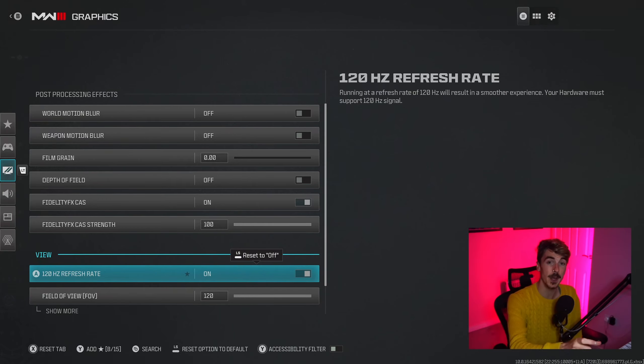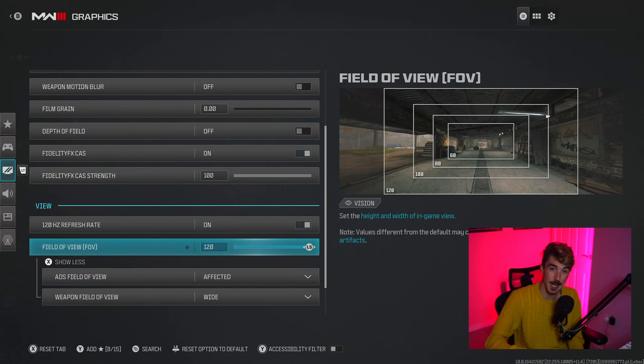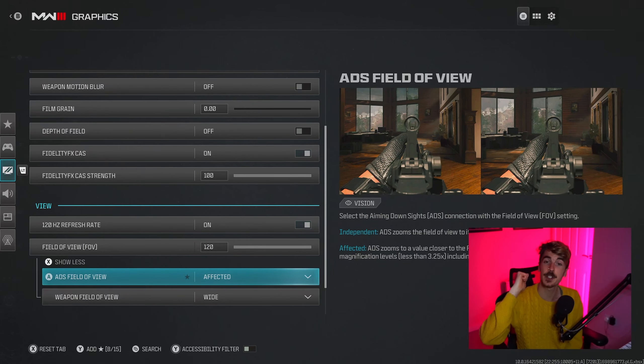At that lower strength you'll still get a little bit of sharpening without screen tearing or losing too many frames. For next gen console players I recommend 50 and above, but you can always experiment with what works for you. For 120Hz refresh rate, we want that switched on — that allows us to have 120 frames per second, assuming we've got a console and a monitor that supports it. On next generation consoles we can play Call of Duty at 120 frames per second, but you'll only see this setting appear if your monitor supports it.